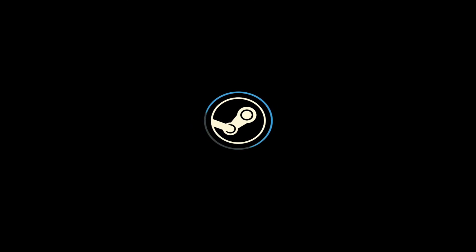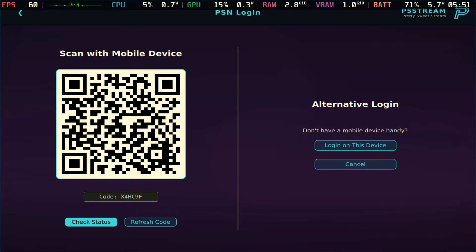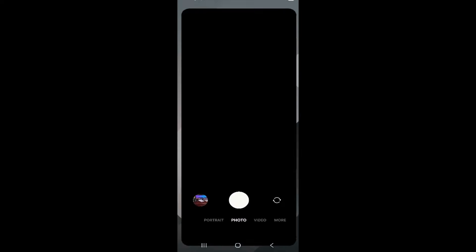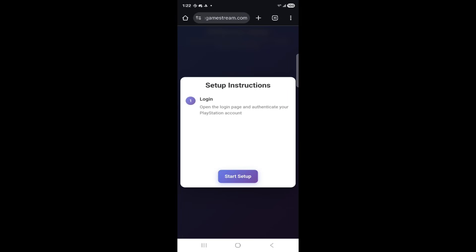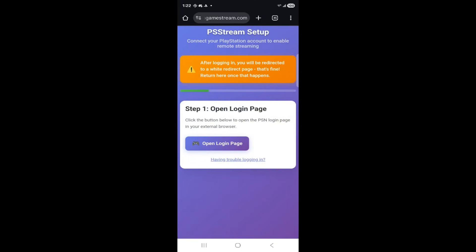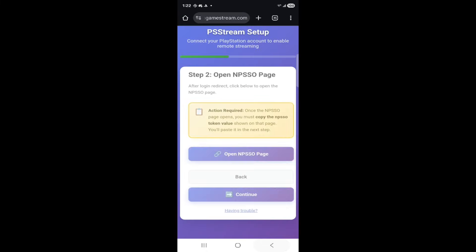The cool thing about this is you don't need to go to desktop mode and download the flatpak — everything you need is right here in the app you downloaded from Steam. You're going to need a mobile phone to scan the QR code. Open up your camera app and scan it. Once you do, you'll get a screen — hit start, and then it asks you to open the link.